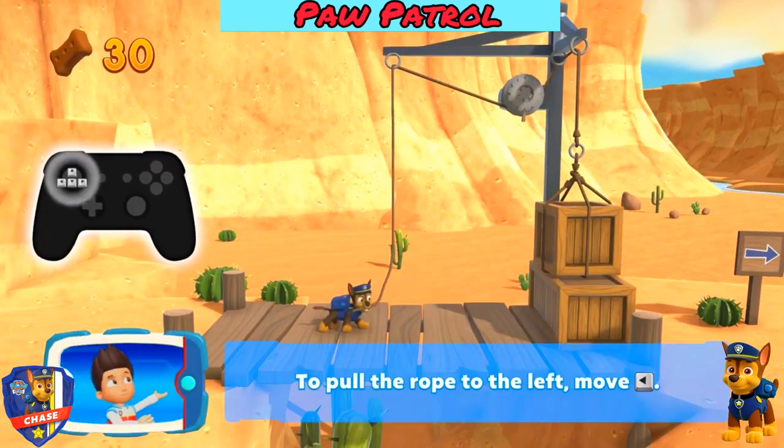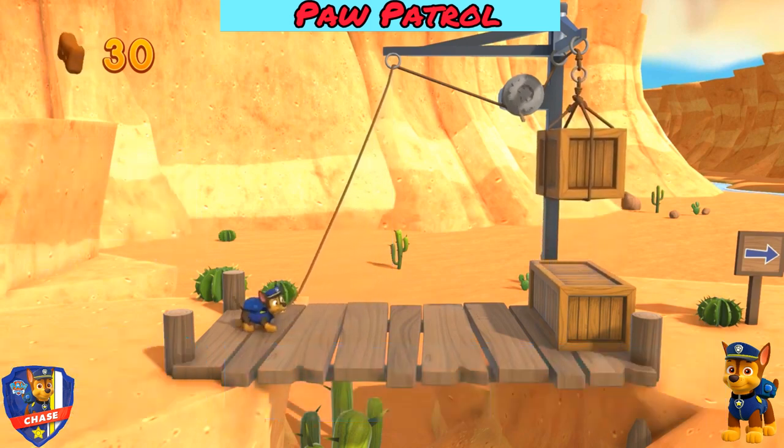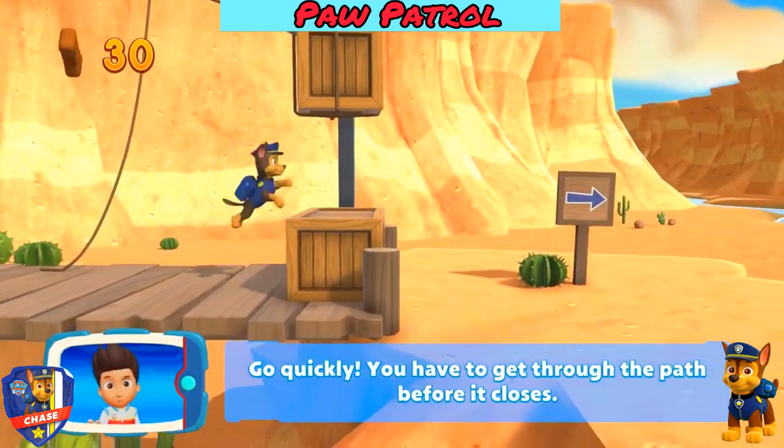To pull the rope to the left, move the left stick. Go quickly - you have to get through the path before it closes!